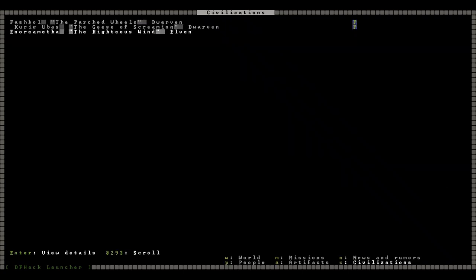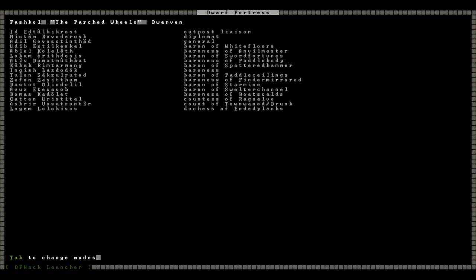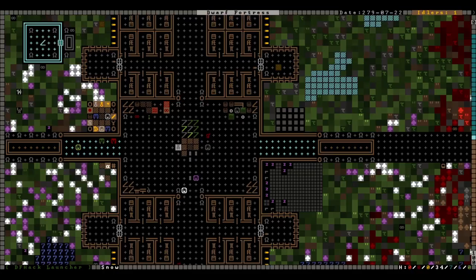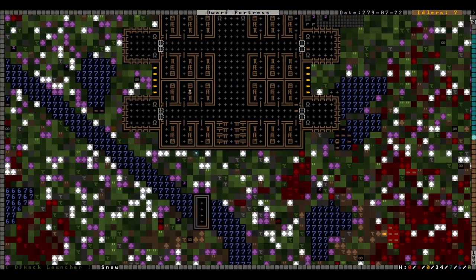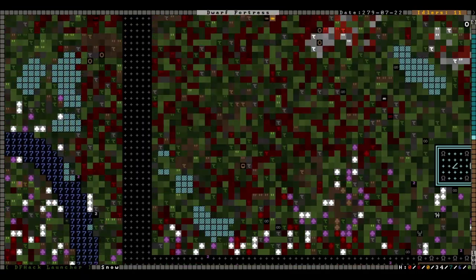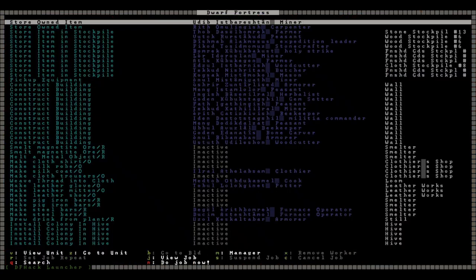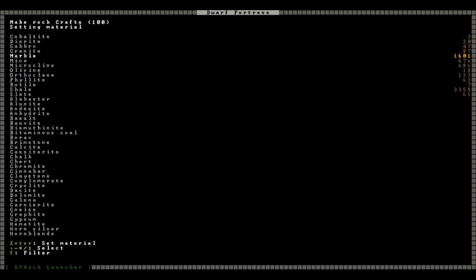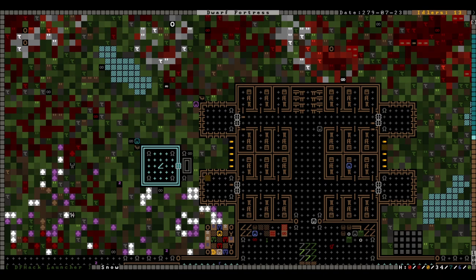Here's us — the Righteous Wind. The goblins don't like us; they'll eventually turn up here, especially if we keep exporting huge quantities of trade goods and prepared food. Speaking of which, we should make some more rock crafts — like a hundred units. We'll make those out of microcline, because it's hideous and needs to go away.